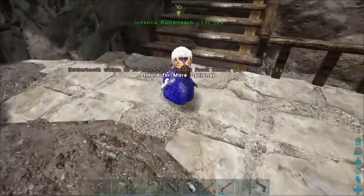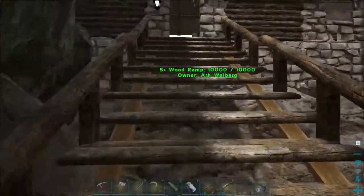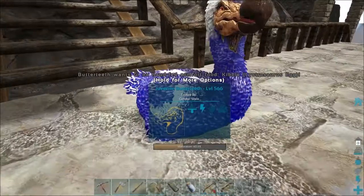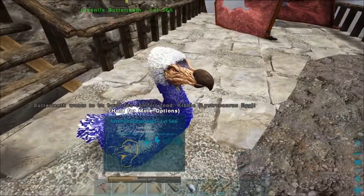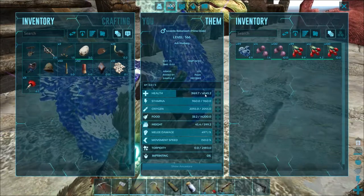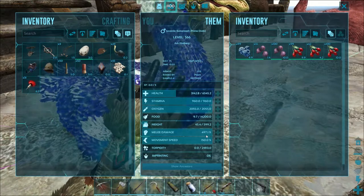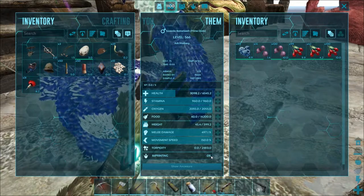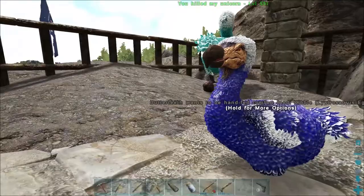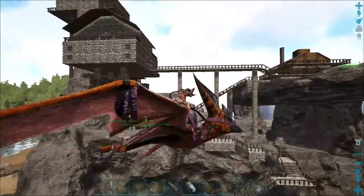Welcome back — this is how far we've gotten with our dodo. At the moment he's at the juvenile stage, which means he can eat from the trough by himself. We've placed one down and stuffed it full of berries, so it's slowly maturing. We decided not to bother too much with imprinting for this one since it's not super high level, but this male is going to be a good one to breed with. Stats: 6,545 health, 960 stamina, 600 weight, almost 500 melee, 150 movement speed, 0% imprinting. He came up with the name 'Juvenile Butterteeth' — no idea where that thought process came from.